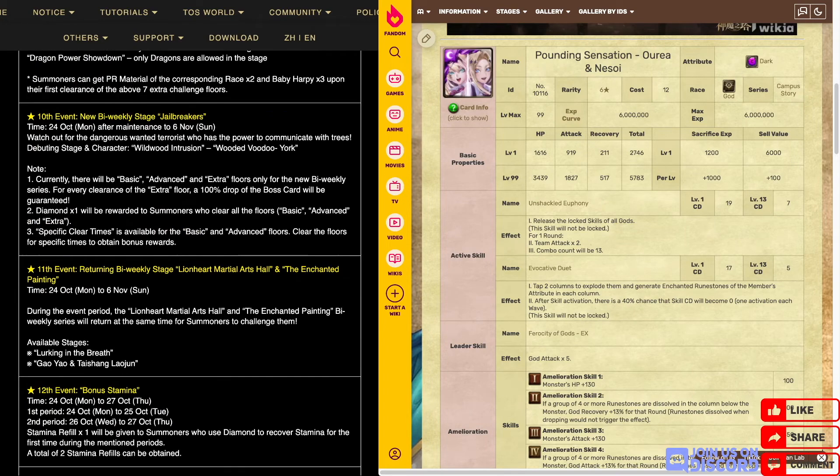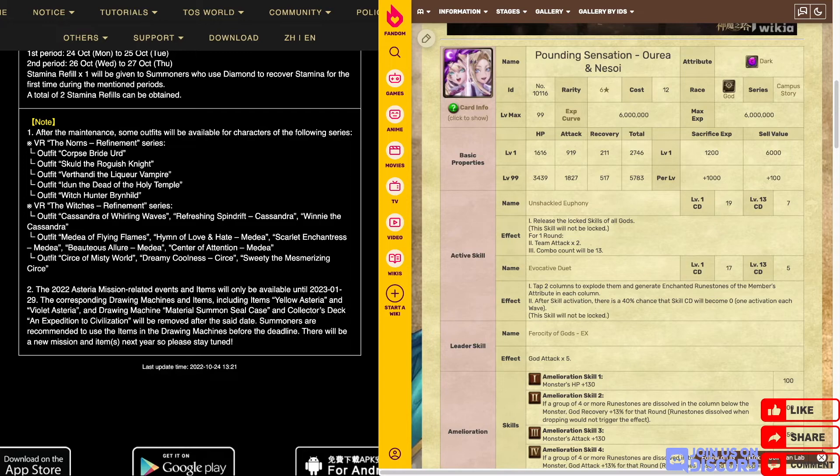There's something new here — the Asteria missions look like the Yellow Asteria and the Violet Asteria for this year are only until the end of January 2023. The material summon seal case and the Collector's Deck — the one with Atlantis in it — that you can pull with the Violet Asteria will actually be going away. So if you haven't gotten everything out of that Collector's Deck, now's the time to farm for Violet Asteria. It would also be the time for me to maybe put out that Collector's Deck analysis video before it becomes obsolete.